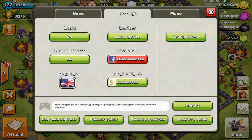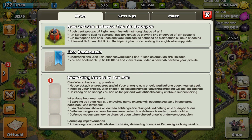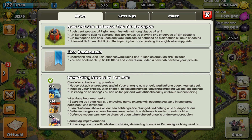Let's quickly open up the News tab so you guys can see this. Pretty much it's a 2x2 building, just like a Tesla, and it pushes back flying enemies in the direction you point it. It does no damage, but it's great for slowing down the progress of air attacks. Air Sweepers can only face one way but can be rotated to the direction of your choosing, and it is unlocked at Town Hall level 6, gaining more strength when upgraded.